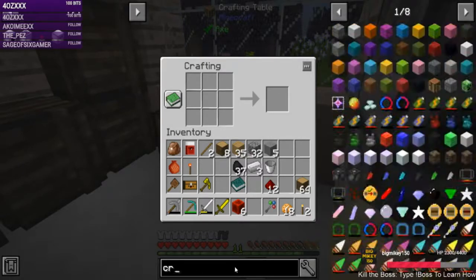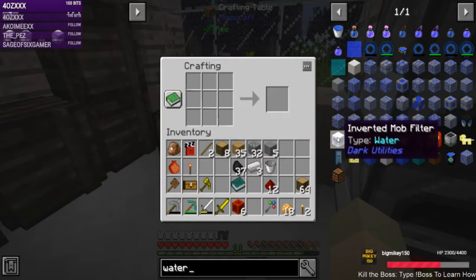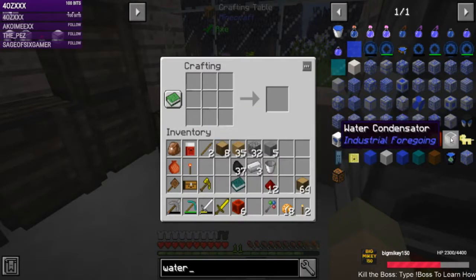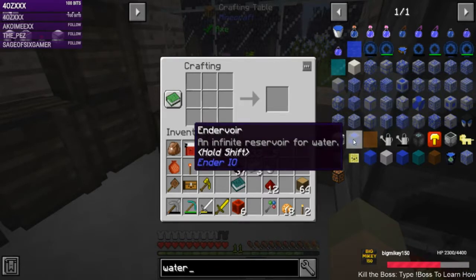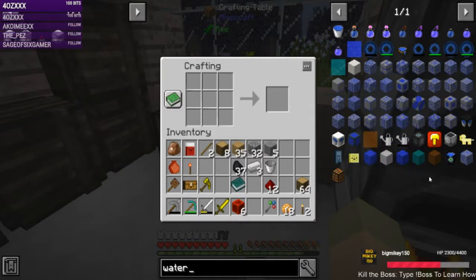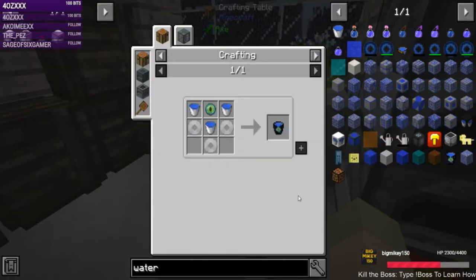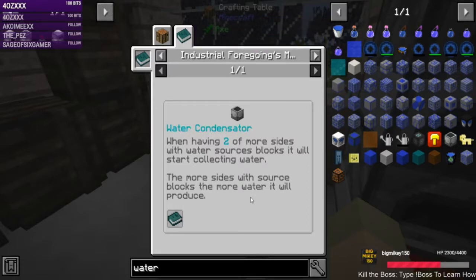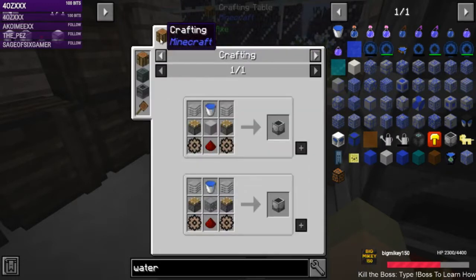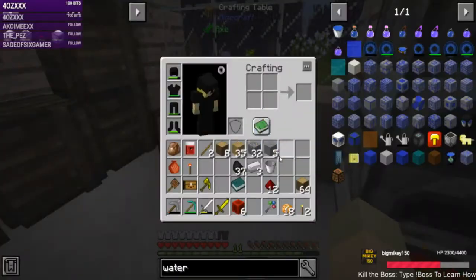Do we have anything that produces water? We have Tiny Progressions, so we might have infinite water. Maybe not — I was thinking about the infinite water bucket. There's an infinite water bucket — needs an ender eye and steel, which I don't have. There's a water condenserator — yes, this is like an aqueous accumulator from Thermal Expansion. We're waiting for plastic yet, so once I have plastic I could make one. For now, bucket it is.